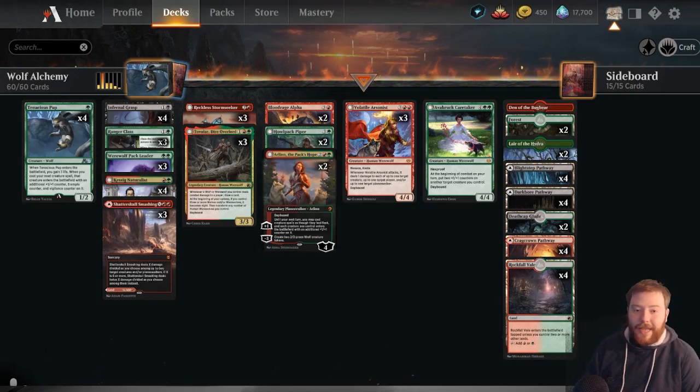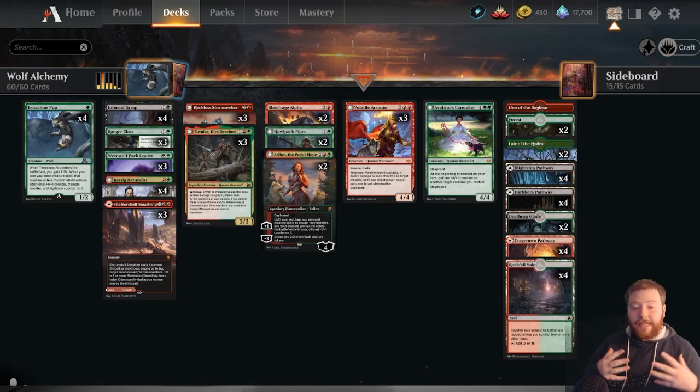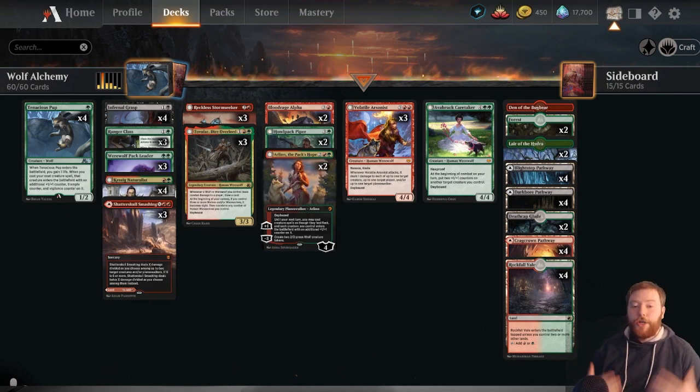Alchemy, the newest format, is out, and today we're going to be going over one of the more exciting decks that dropped from Alchemy. Believe it or not, it's Jund Werewolves.